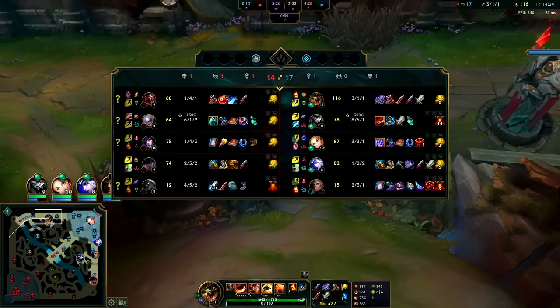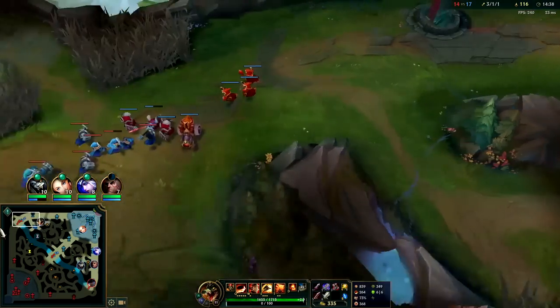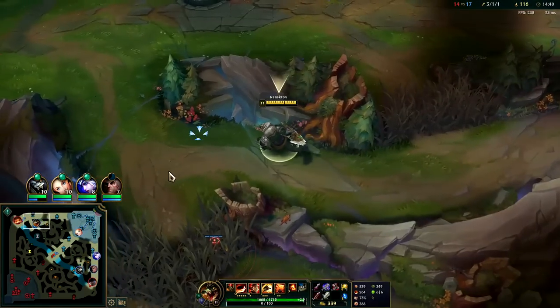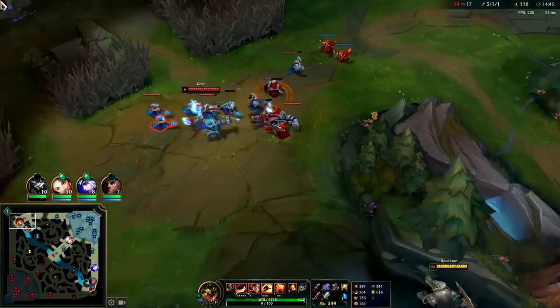They have Senna, Niley, and Gnar going to be trying to kite me out, same with Ahri. I'll dump the wave — oh, he stayed. He's a greedy little boy. I'm going to eat him up.